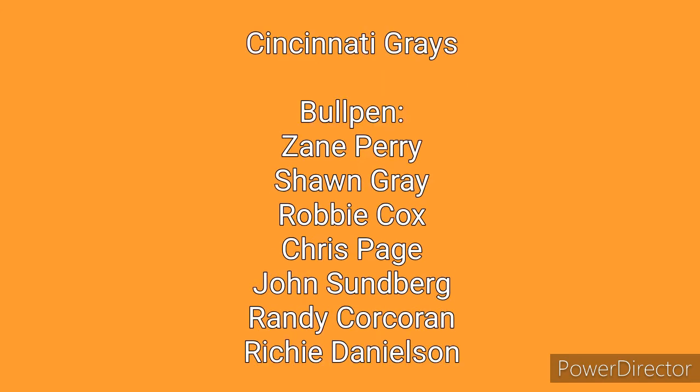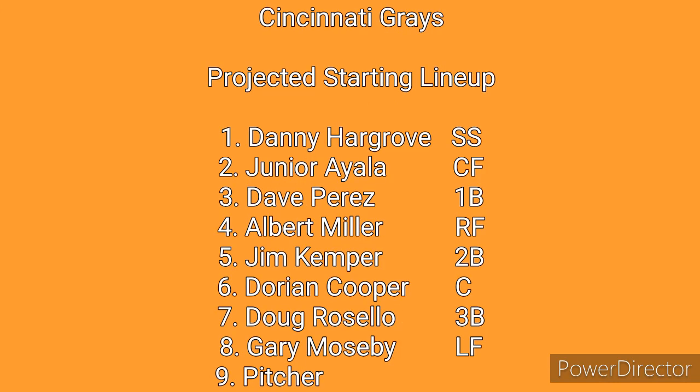They feature a solid bullpen consisting of Zane Perry, Sean Gray, Robbie Cox, Chris Page, John Sundberg, Randy Corcoran, and Richie Danielson. Zane Perry looks to be a spot starter at times and a long reliever, and Richie Danielson looks to start the season in the closing role. Danny Hargrove looks to start at shortstop, Junior Aiella will be in center field, the powerful combo of Dave Perez and Albert Miller will be at first base and right field respectively, Jim Kemper looks to get time at second base, Dorian Cooper will be spending a majority of the time behind the plate, Doug Rosello will be on the other hot corner at third base, and Gary Mosby will be in left field.